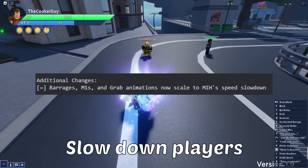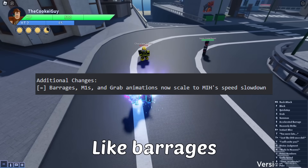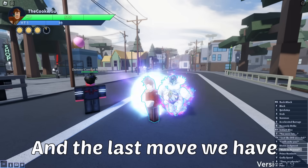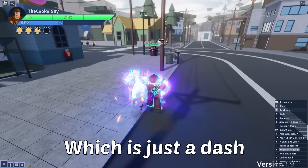This is also supposed to slow down players and their moves, like barrages. And the last move we have is V, which is just a dash.